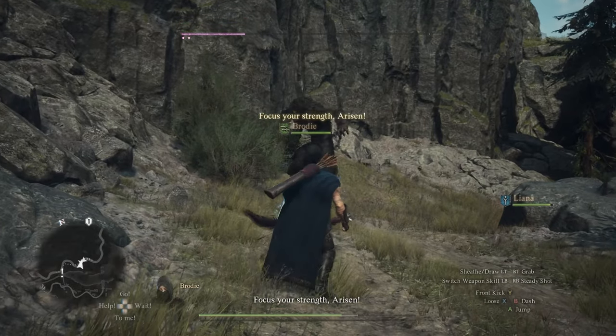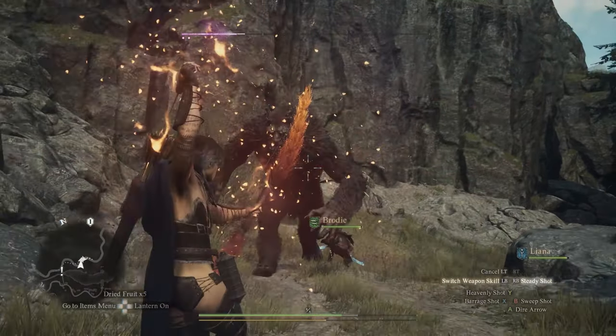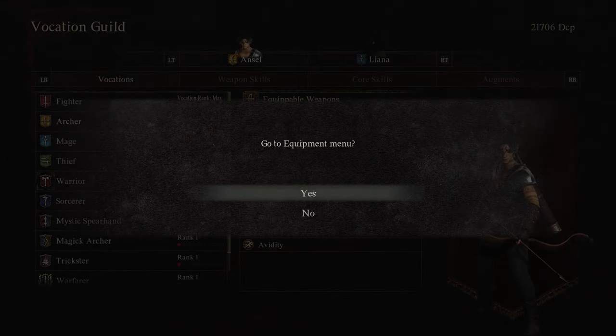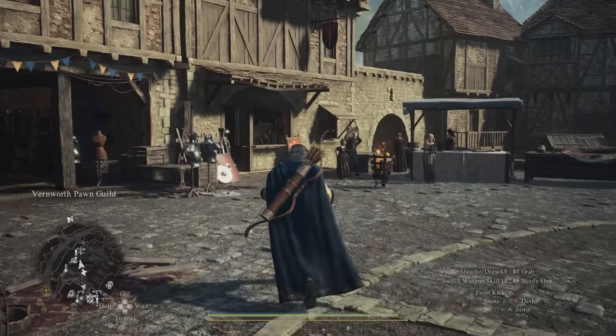In order to get this you'll need to begin a two-part questline with Glindwyr, which can be done once you have access to Vernworth. You should change your vocation to Archer before you start this quest, because during it you'll need to use a bow and fire an arrow, and it'll be quite annoying to be stuck on a different class once you're out in the middle of nowhere.